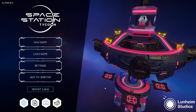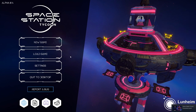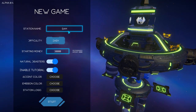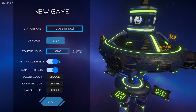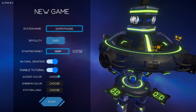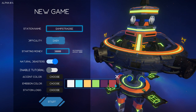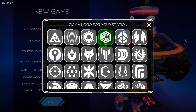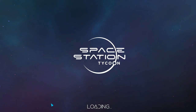Welcome back to Samstra Games, the place to find new strategy games. Today I'm gonna play Space Station Tycoon. I'm gonna be called SamstraDice, like Samstra Paradise. Play on easy because why not - natural disasters on, tutorial off, orange and purple colors, and we'll pick a logo like this. My beautiful station - let us begin.